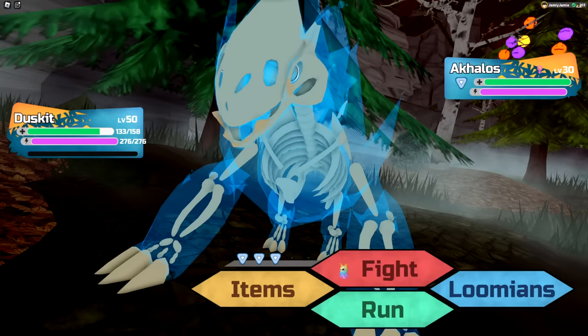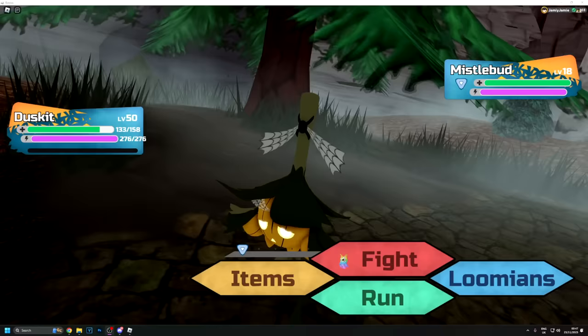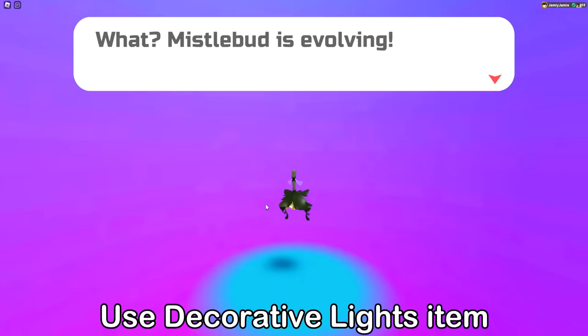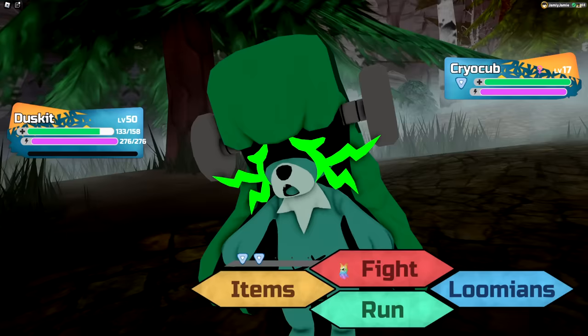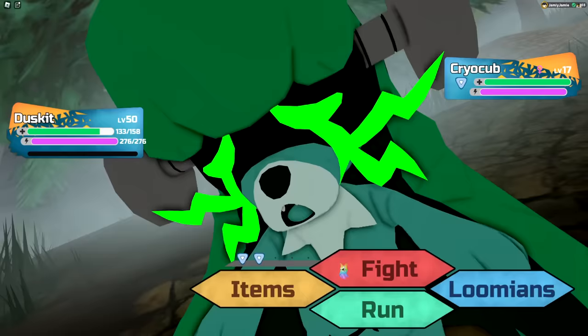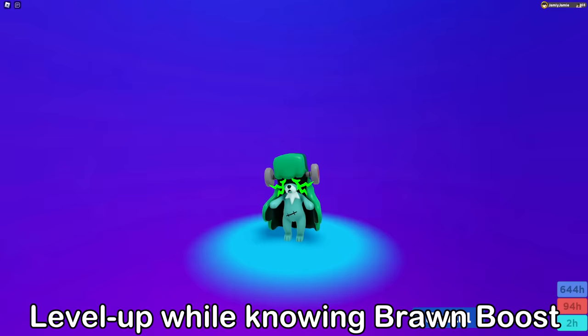Also worth mentioning — all of the gleaming odds for everything in this event are just normal gleaming odds; nothing has boosted gleaming odds. Next up, Missilebud's reskin is a fairly rare encounter. Once you've found and caught one, you can evolve it into Holly Bunch by using a Decorated Light on it. The last reskin is for Cryo Cub, which is also a fairly rare encounter. To evolve Cryo Cub into Bad Badger, you'll need to level it up while knowing the move Bromboost, which Cryo Cub can learn at level 31.